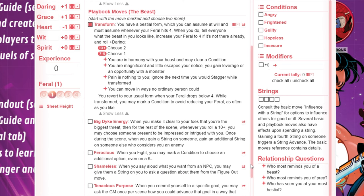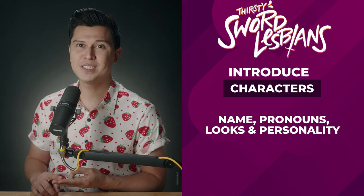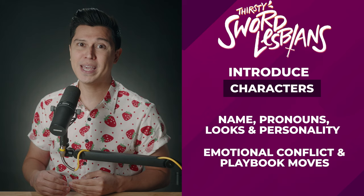Players will start with one move pre-selected and will choose additional moves during character creation. Introductions: after everyone is done filling out their playbook, go around and introduce all the characters to one another by giving their names, pronouns, looks, and personality. Also, share a summary of their emotional conflict and playbook mechanics to help the other players understand what they're all about.